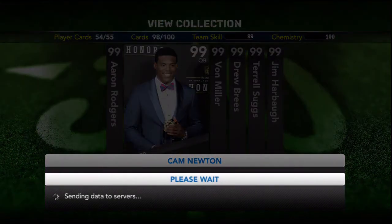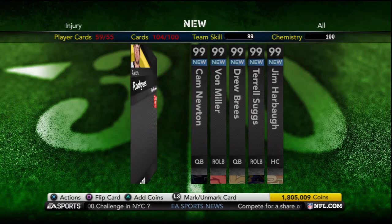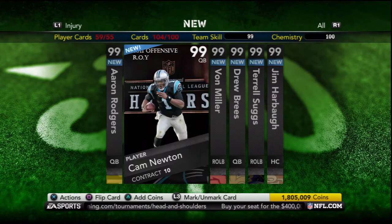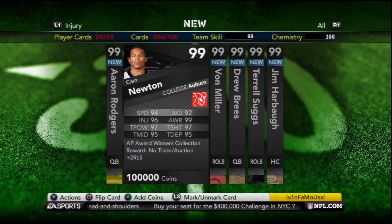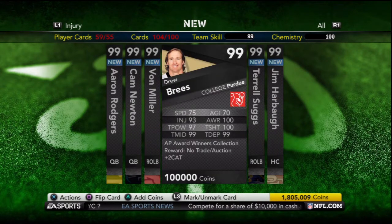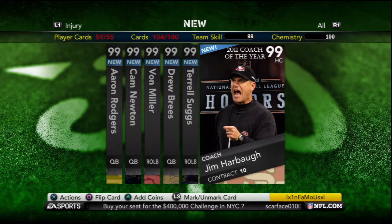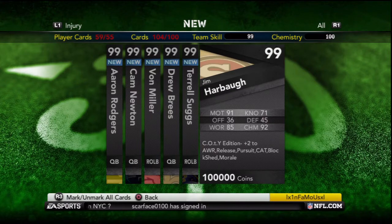Not a bad weekend at all. You receive all six cards back with boost: Aaron Rodgers with plus two to Awareness, Cam Newton with plus two to Release, Von Miller with plus two to Pursuit, Drew Brees with plus two to Catch, Terrell Suggs with plus two to Block Shed, and finally Jim Harbaugh, who is by far the best coach available. He gives plus two to Awareness, Release, Pursuit, Catch, Block Shed, and Morale.